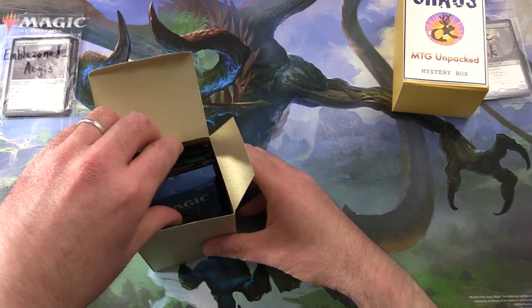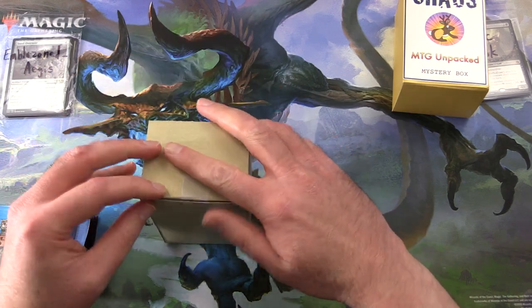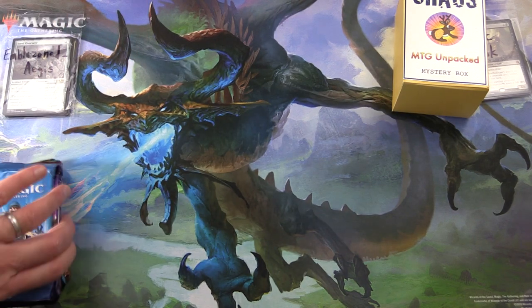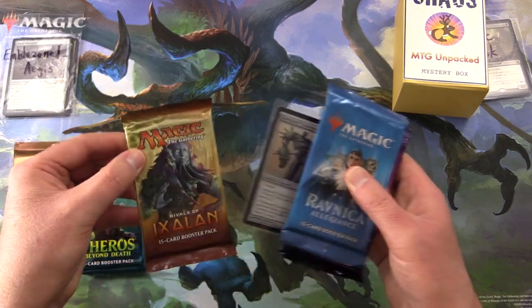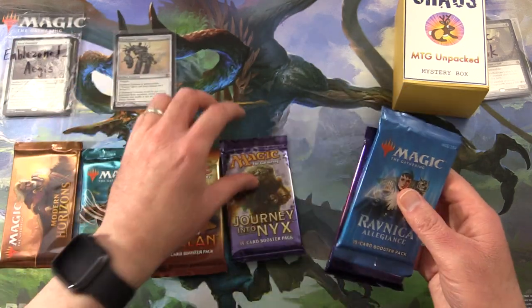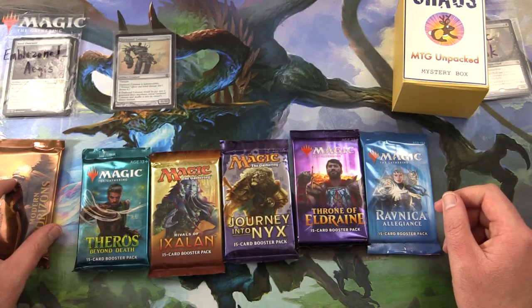If you have a prediction for what could be in these boxes — dirty big creatures, but which ones — leave a note in the comments. Let's check it out. We have a Modern Horizons, Theros Beyond Death, Rivals of Ixalan — ooh, that's pretty cool. We'll check that out in a moment. Journey into Nyx, Throverille Drain, and Ravnica Allegiance.